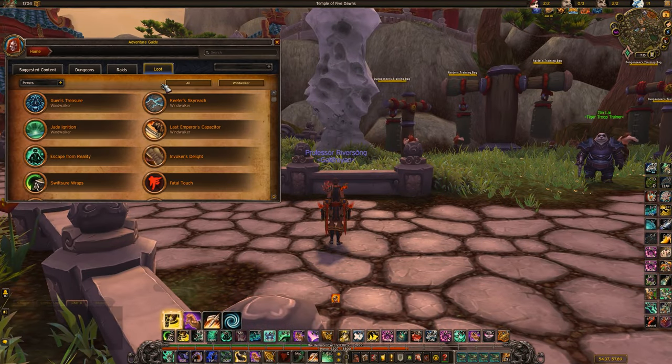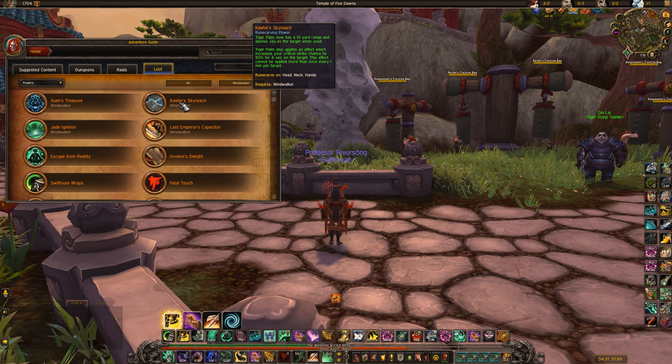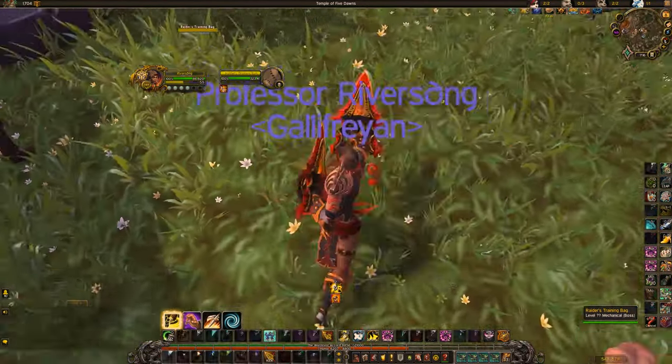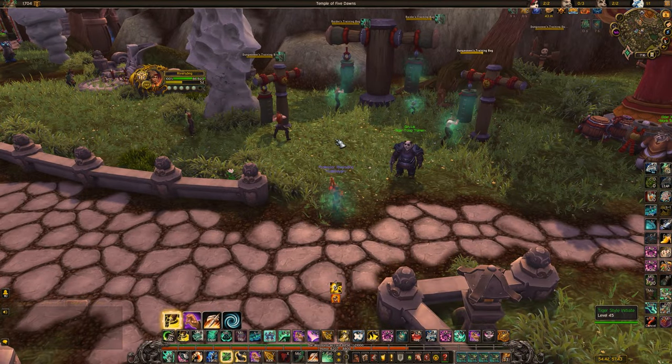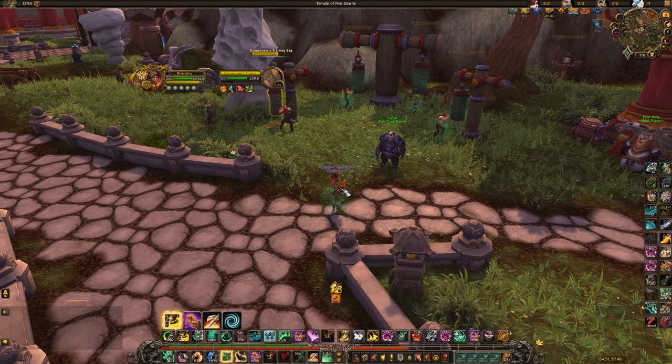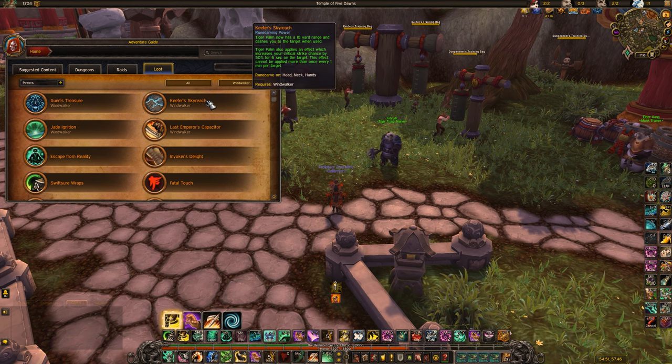Now let's talk Legendaries. The main one is Keefers Skyreach — whenever you Tiger Palm something it applies a 50% crit buff for 6 seconds. This is your main damage modifier and main source of landing kills. It also gives you incredible mobility, essentially letting you dash around and chase targets. It helps you chase Druids and surprise people with interrupts by teleporting onto them. It lines up perfectly with a Necrolord playstyle and is a good pick for any Covenant.